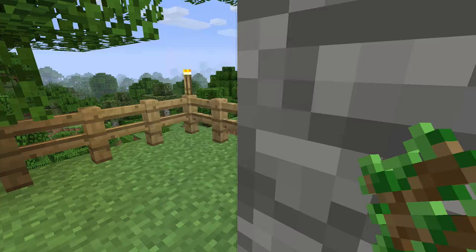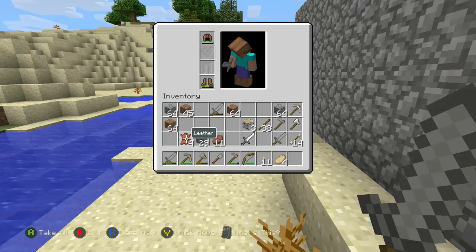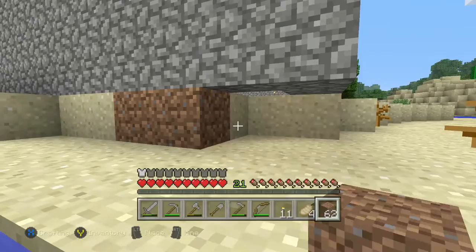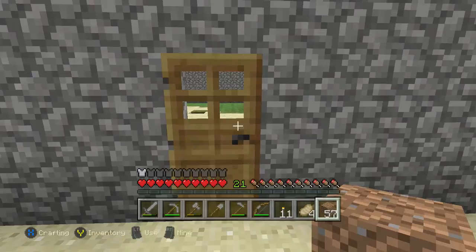Okay, so we finally got the door placed on here, and we're going to go ahead and place some more cobblestone. I'm also going to take some random dirt I have laying around and fill this up because it's bothering me really, really bad. Place, place, place — just fill all that stuff up so it doesn't look like the building is levitating in one of its corners. Let's go back in and place that cobblestone and get done with this video.